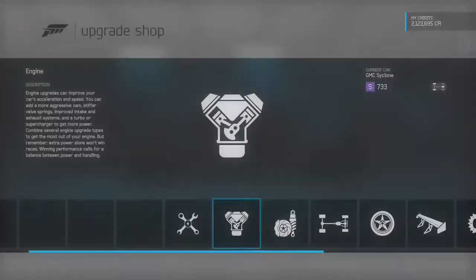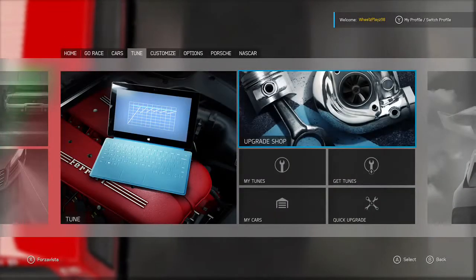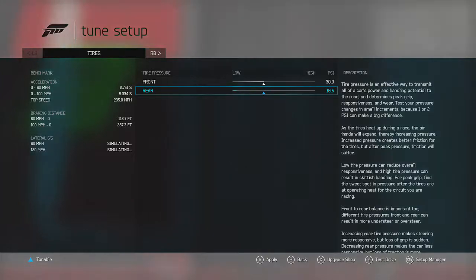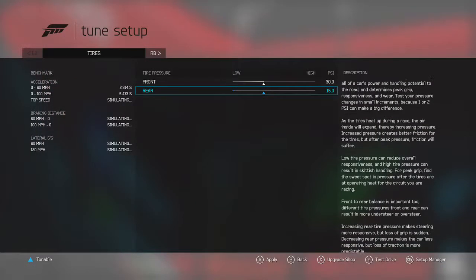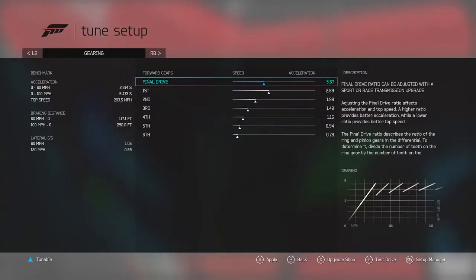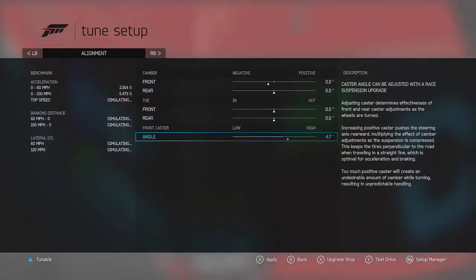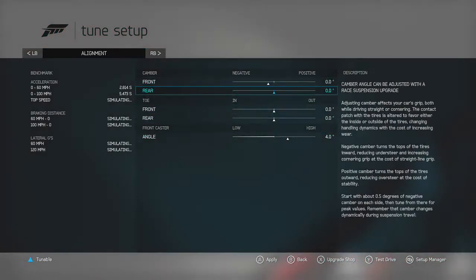Preferably you want to get cars that aren't too heavy for this as well. I'm gonna do super low PSI, because the lower the PSI, the more grip you have. Straighten out the camber — preferably you wanna do zero, zero, zero, zero, zero, zero. And then four.